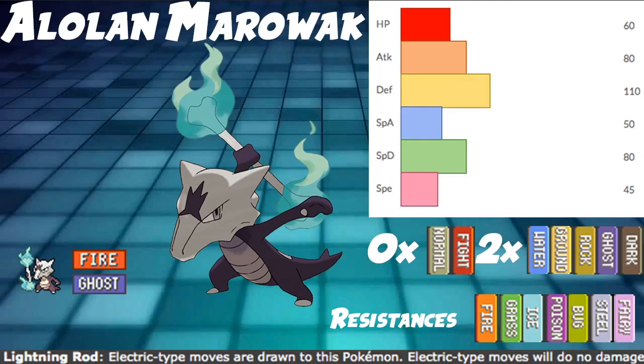Steel and fairy are all pretty big in the meta, big enough to matter as resistances. This Pokemon can switch in pretty safely against a lot of things. And of course we have Lightning Rod, so no damage from electric - it draws it all into this Pokemon. Like if you have Gyarados out and your opponent goes Thunderbolt, you switch your partner out for Alolan Marowak and you just absorb it. Easy money.